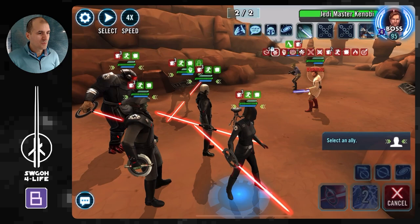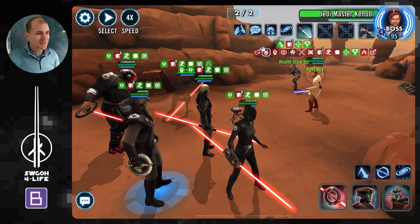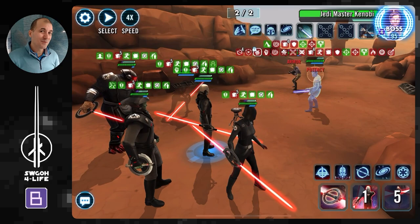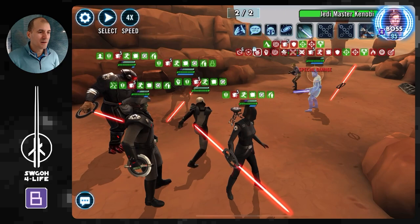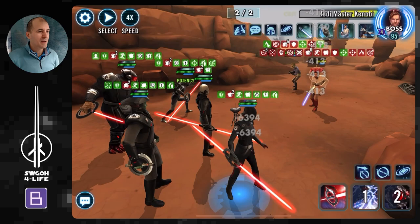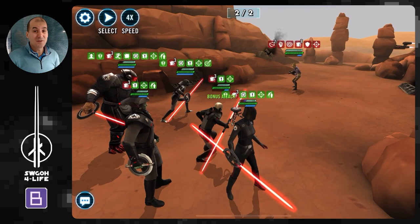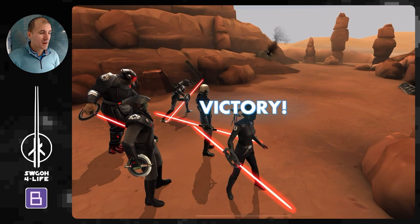8th Brother's AoE can blind Kenobi — he blinds Jedi — so even when Kenobi gets a turn he won't be able to do a whole lot. You can go ahead and stun him, then pile on ability block, healing immunity, and every debuff under the sun. Damage over times won't do much to a Galactic Legend, but between everything else we'll get through him. One more hit and down he goes — that's pretty much it.